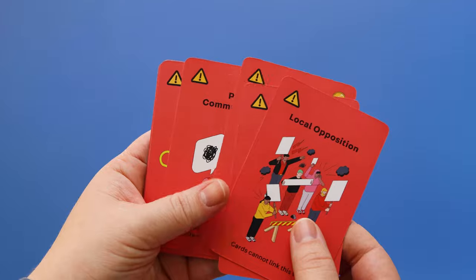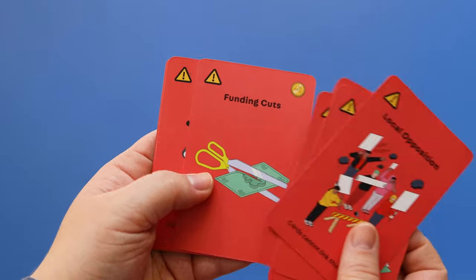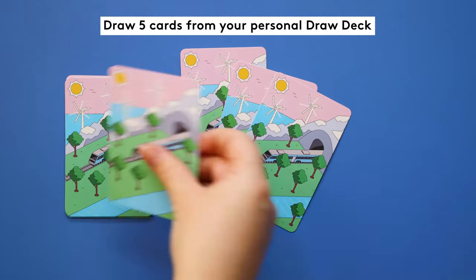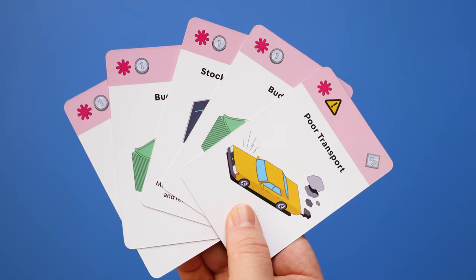But from now on, if snag cards are drawn, you must follow their instructions. Each player now draws 5 cards from their personal draw deck and adds them to their hand. You're now ready to play.